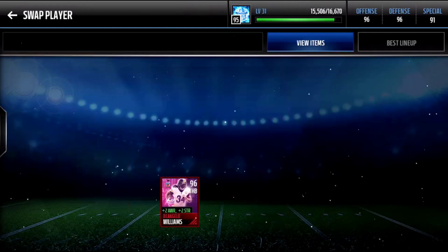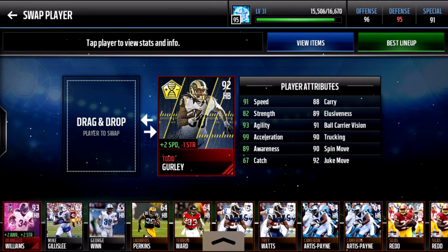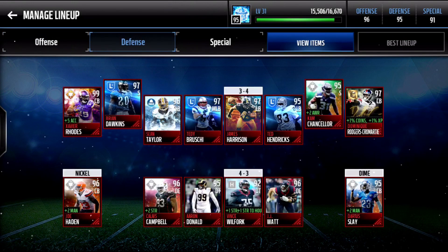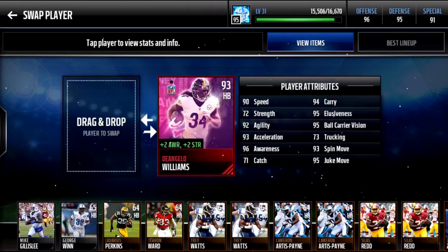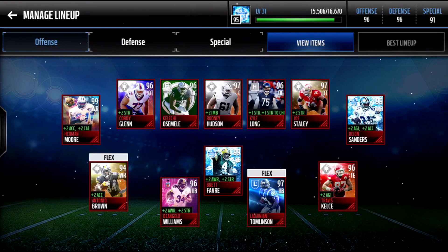I'm just gonna put him in — I'm definitely not gonna keep him. I just want to put him in and see what he does to the team. I want to see if he actually makes anybody's overall any higher on my team. It doesn't look like it; it looks like he actually made a lot of them lower. So we're probably just going to put D'Angelo Williams back in and sell this Todd Gurley.